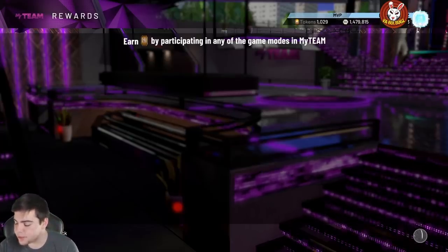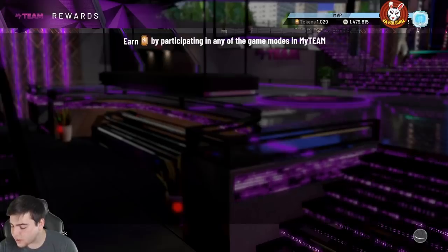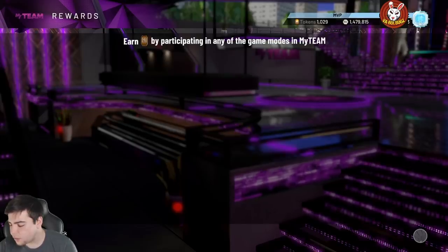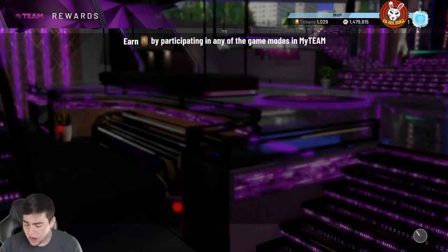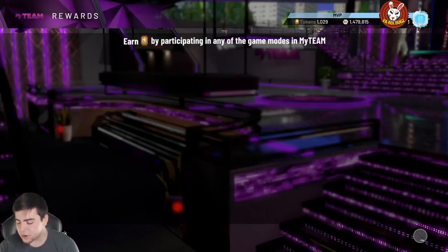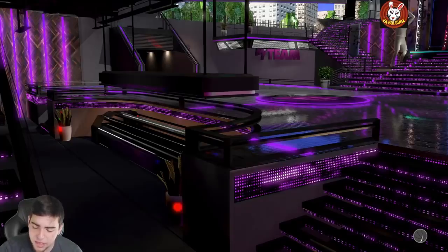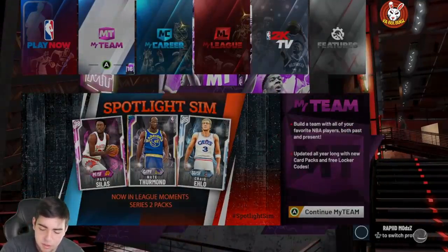We also got a new Kevin Durant card — a 92 overall Amethyst. He's probably gonna be a locker code like usual. He has an 88 three-point shot, 91 mid-range, 88 driving layup, 75 driving dunk, and 86 perimeter defense with a 61 steal. He only has 6 Hall of Fame badges and 24 Gold badges. This card is absolutely garbage — it's not even comparable to any Ruby cards. I don't know what the point of it is.